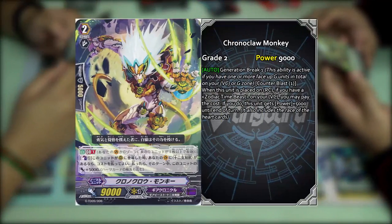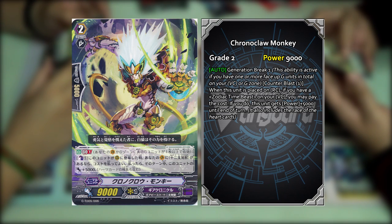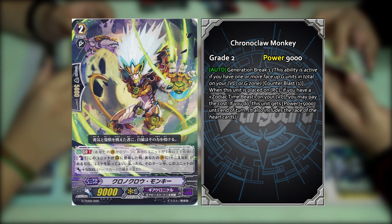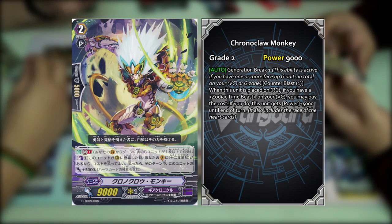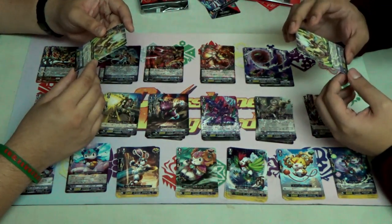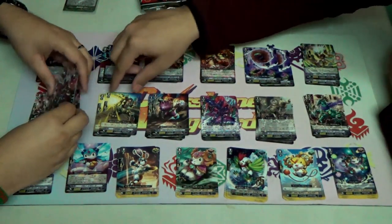This one is Chrono Claw Monkey — another Zodiac Time Beast. It's a GB1 skill, Counterblast 1 — when this unit appears in the rearguard circle, if you have a Zodiac Time Beast Vanguard, you may pay the cost; if you do, for the turn this unit gets plus 5k. Also, the hard cut race counts — so if you have Chrono Jet Dragon G as your Vanguard and stride to something like Gear Colossus, the hard cut race still counts and Chrono Claw Monkey's skill still activates. That's a bit of clarity on some rulings.